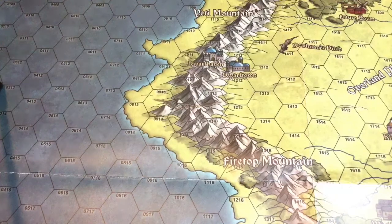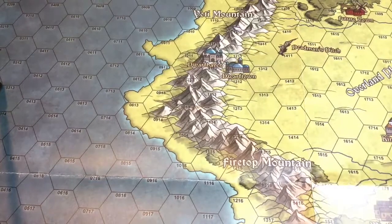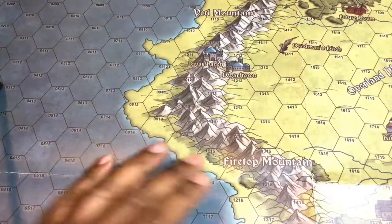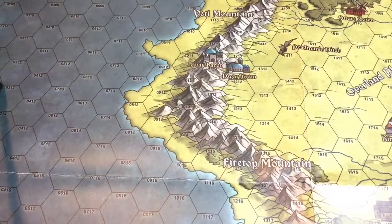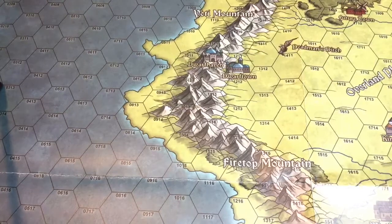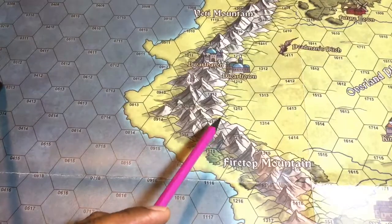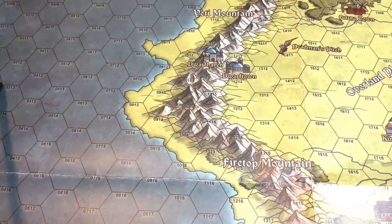If you're not familiar with Journey to the Overland, it's a solo tabletop roleplaying game where you have a character and you move him across this map, which is the Overland, and he will have certain adventures. The adventures are not tied to grid numbers like you would see in a lot of systems. Instead, the adventures are tied to encounters that you will have on the map, and you will pull a card if you have an encounter.